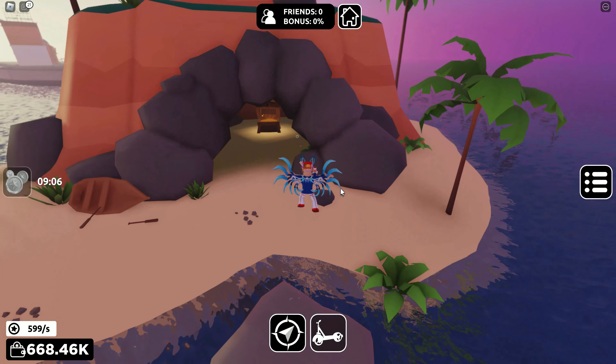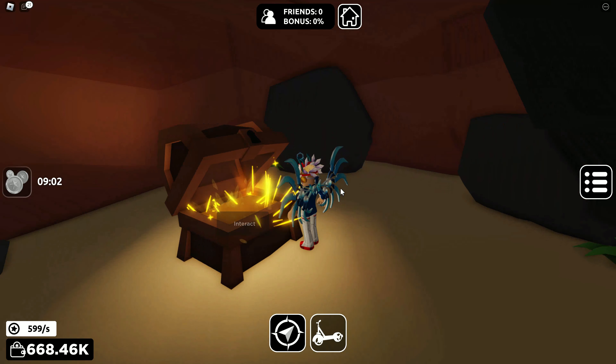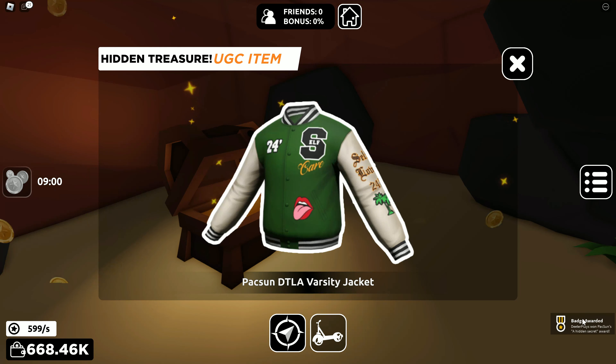Anyways, you go across these rocks and then we've got this treasure on this island. You go and interact with that treasure chest and then boom — you've got the badge right there on the bottom right-hand corner of the screen. It says you've got this item, and then you will have that item in your inventory.